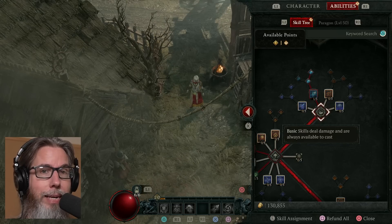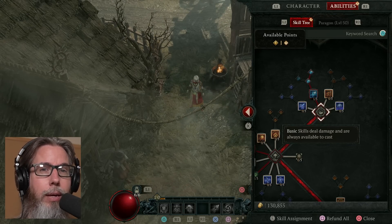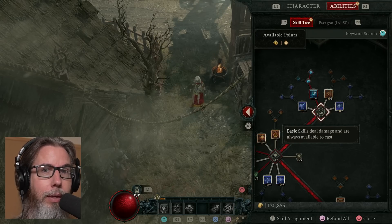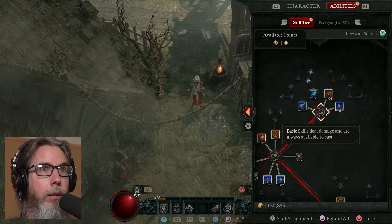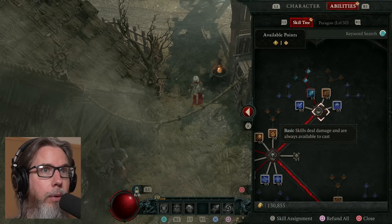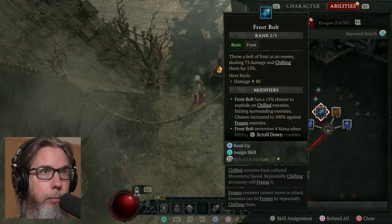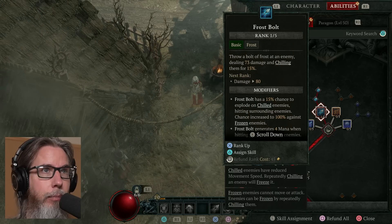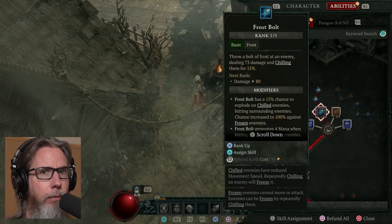For anyone that's maining Sorcerer or any of the other classes, to be able to kind of enjoy the class together, so to speak. I have level 1 of Frost Bolt — throw a bolt of frost at an enemy dealing 73 damage. Of course the numbers change based on gear, and chilling them for 15%. Next rank increases to 80.